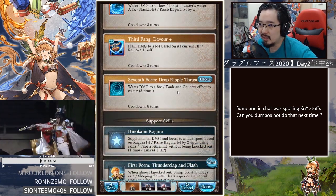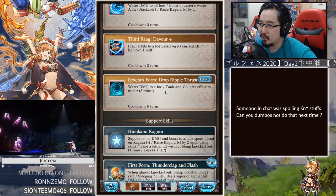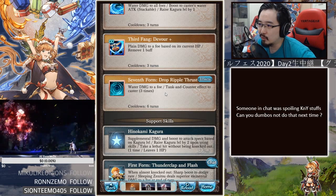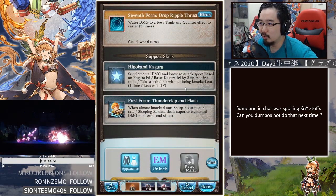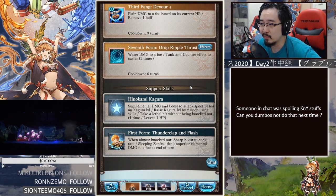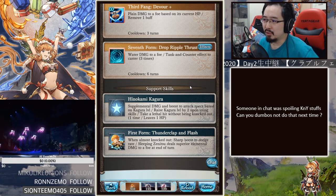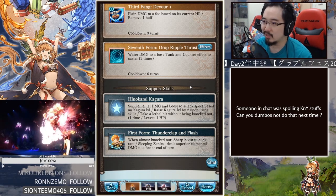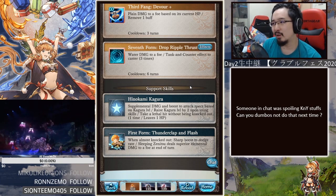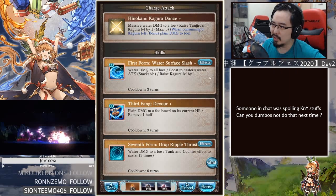The third skill is Seventh Form Drop Ripple Trust — water damage to a foe with a tank and counter effect to the caster three times. The first passive is Hinokami Kagura, which provides supplemental damage and boosts attack specs based on Kagura level, and raises Kagura level by two upon using skills — so you can actually get three stacks if you press a skill.